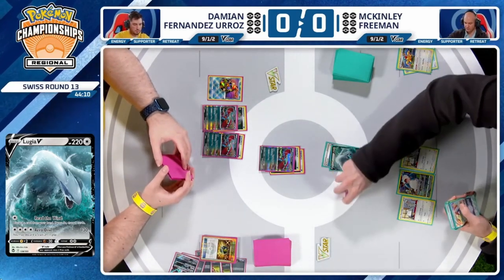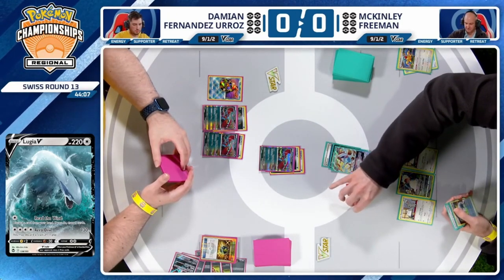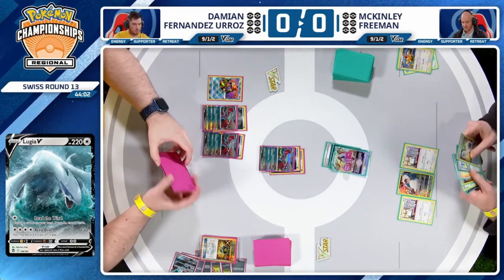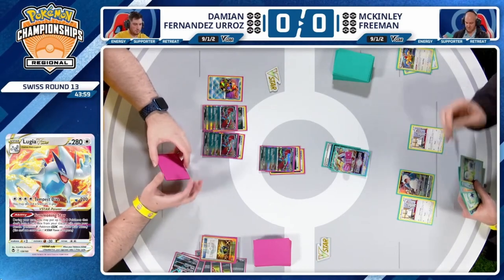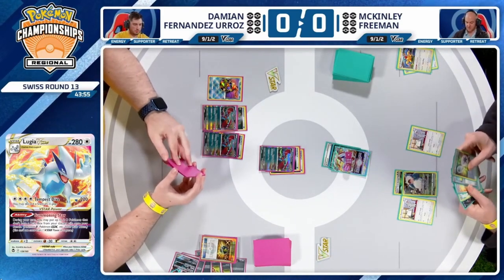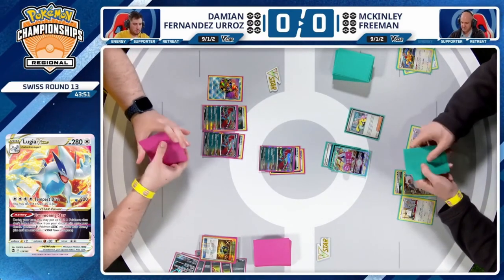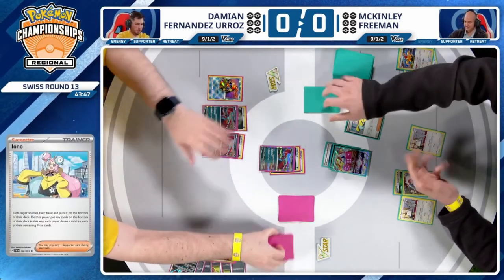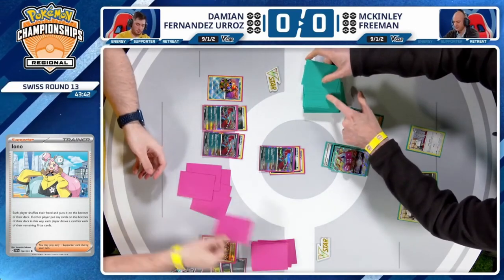That was Luminion in hand for McKinley — opted not to play it last turn. Now we have Lugia V-Star going onto the active, and then just a ton of energy in hand. We might have to see the Iono — there's just an Iono in hand. McKinley opting just to save everything for this turn, hoping to get a second Archeops in the discard. You need to find some discarding effects — they're not as easy to find as they once were. It's not Quick Balls — you need all the Ultra Balls rolling your way.